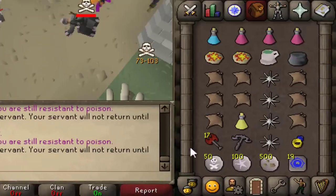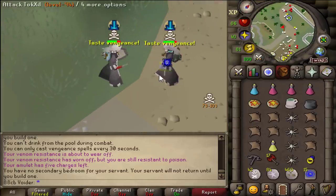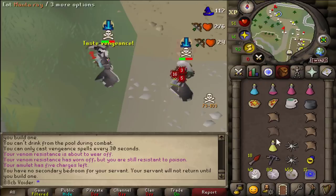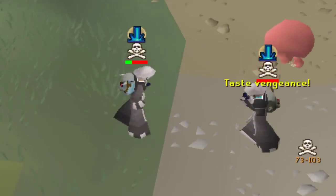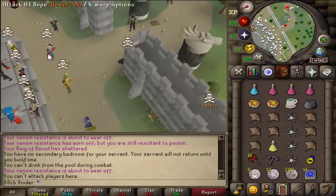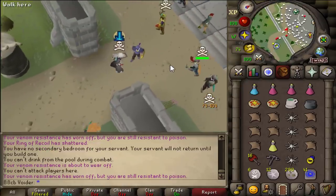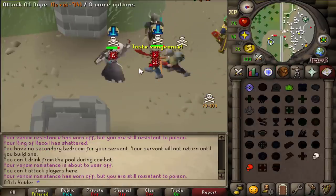Clean - didn't even have to eat. Dragon Crossbow as a main hander - big mistake. I'm just going to avenge that all day long. I really want to smite someone, so I'm not going to bolt spec. I'm going to wait for a good opportunity, then quadruple Dragon Thrownex spec.